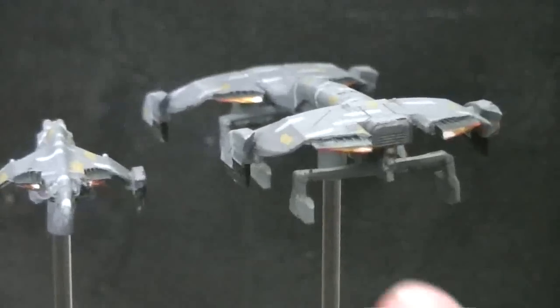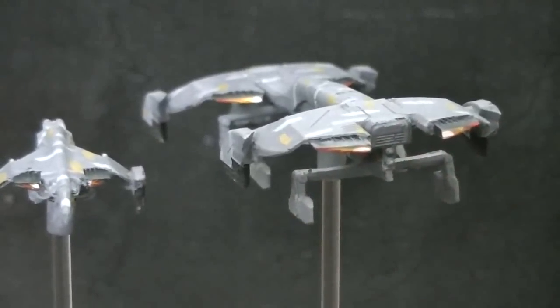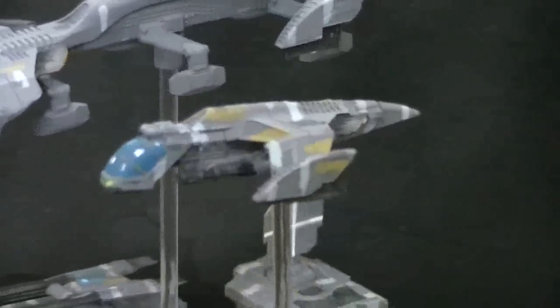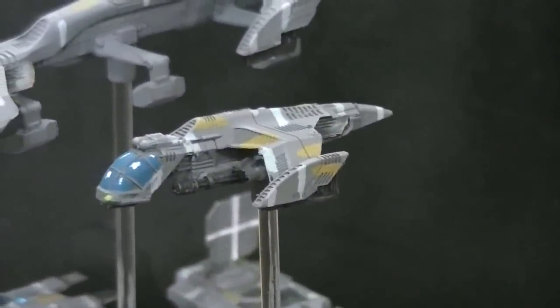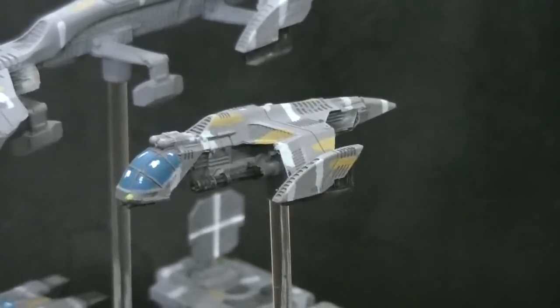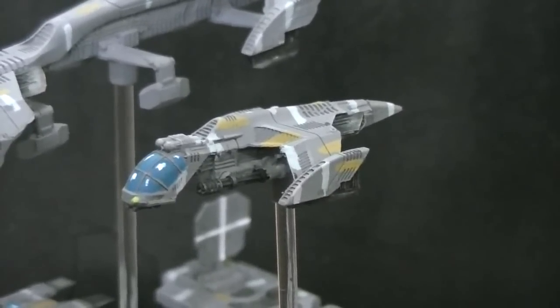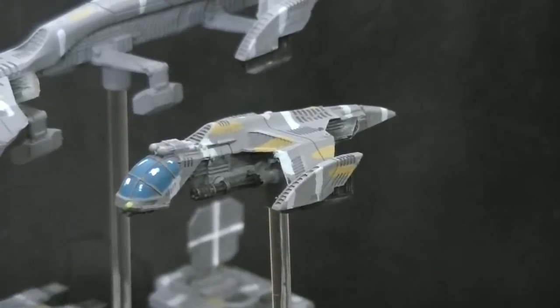It's got these little energy glowy things where the engines are propelling it forward. Here we have a Falcon gunship. This is based on the Raven chassis, which can carry two Wolverines and be a transport, or also be a transport for two units of troops.